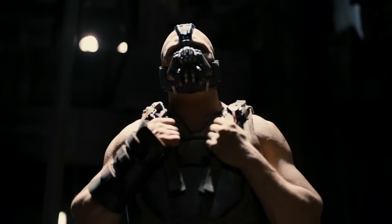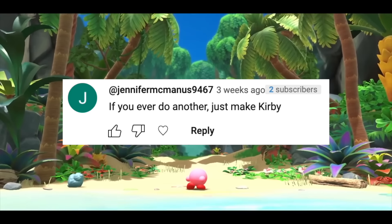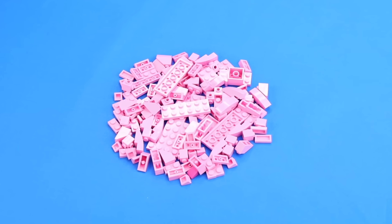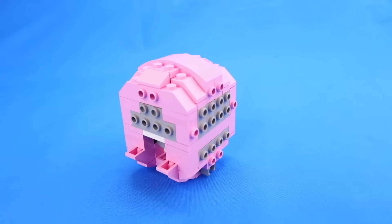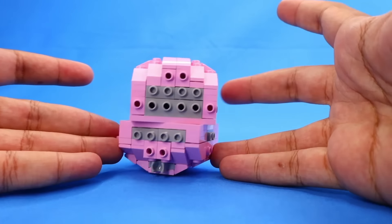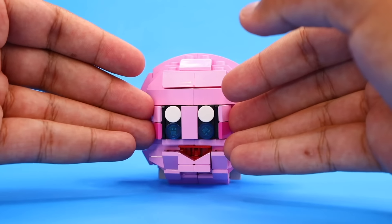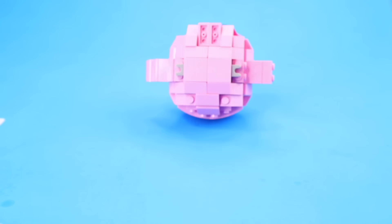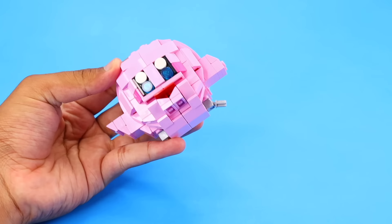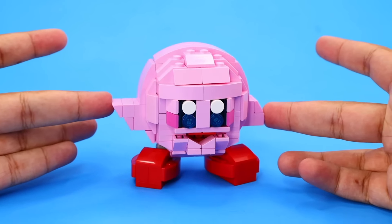Every strong army needs a super scary soldier to inflict fear into the enemies, so now I'm gonna build Kirby. It's pretty much this pink ball character with giant eyes, so I whipped out my pink pieces and started building a giant pink ball. I made two halves that stack like a burger, then added pink all around them and made Kirby's mouth, arms, and eyes. Either our guy will just roll around or we could build him some actual feet — so I dripped him out with some shoes, and now the pink ball is done and ready to join the battle.